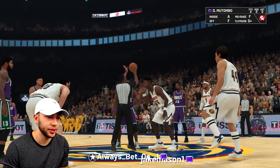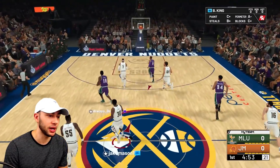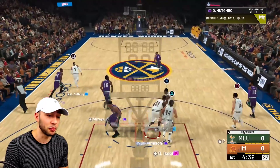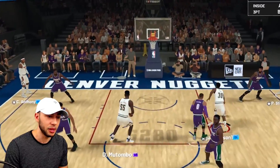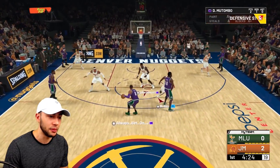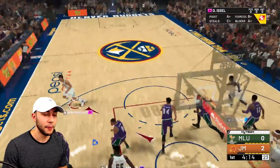We got the Nuggets jerseys on for Mutombo. He's definitely going to win the tip with that big size - there we go. We're going to try to get some defensive highlights with him as our center down low. Look at that rebound right there - height is a huge thing in 2K. Look at that quick dunk animation too. The big concern with tall centers is slow animations that get blocked easily, but Mutombo is taking it all the way in.